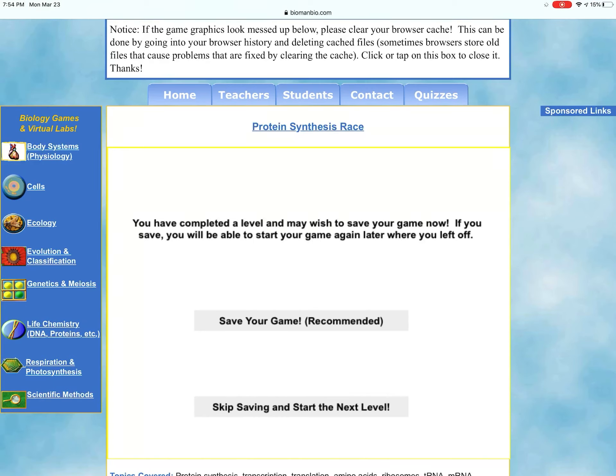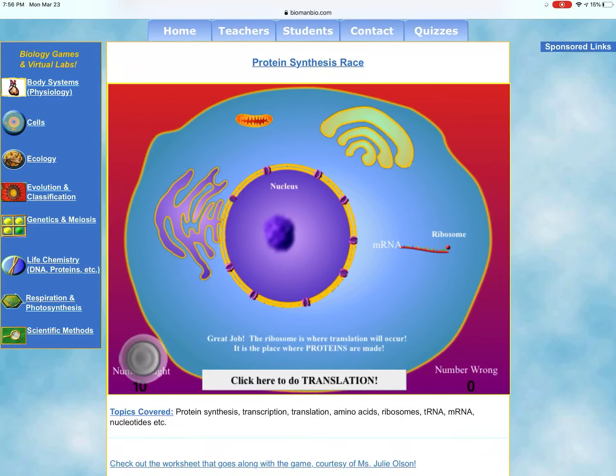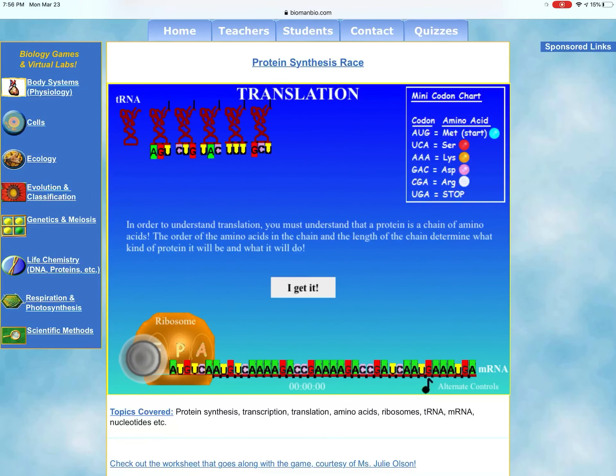After saving your game, you are brought to the next level. Here you have a great overview of the entire cell with our messenger RNA that was transcribed inside the purple nucleus. The directions say to use the arrow keys to transport messenger RNA to where it needs to go. Near the bottom left you can see a virtual joystick. Drive that messenger RNA through the pore of the nucleus and then drive it right into the ribosome. Click here to do translation.